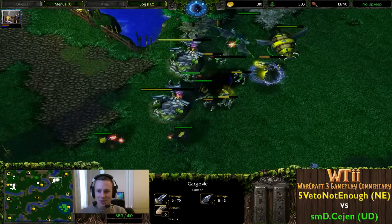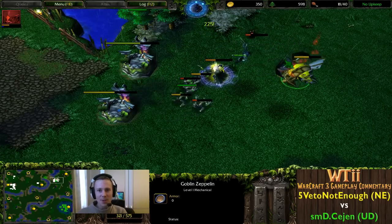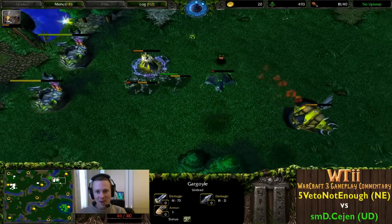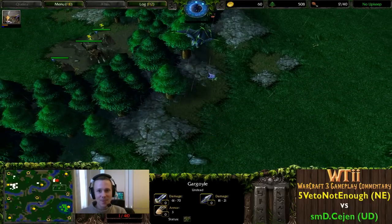Gargoyles coming in now - we're seeing Gargs from the Undead, it's been a long time. But the Gargoyle is not going to be able to kill the Zeppelin before getting killed himself, because the Shadow Strike is going to seal the deal on this kill.